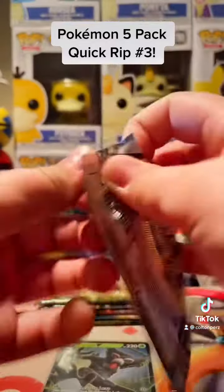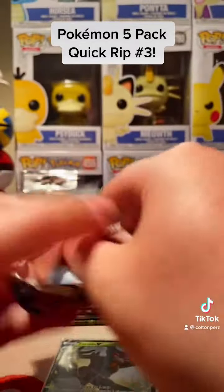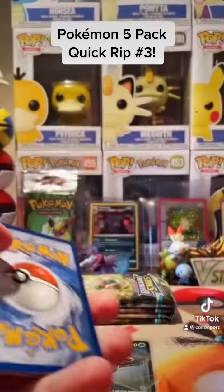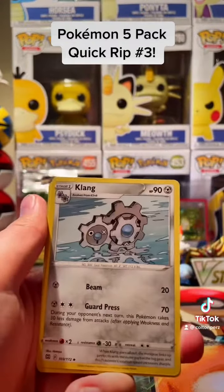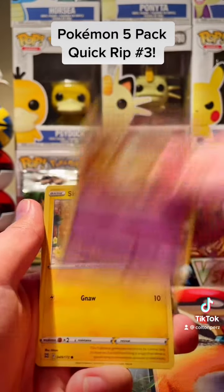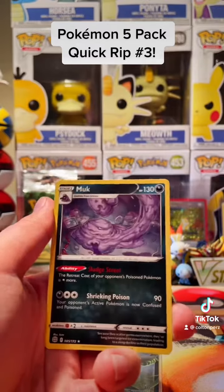Next pack. Beautiful Jamin artwork. What can we get in this one? So many possibilities for some amazing pulls inside of this box. We're just now getting into this Pokemon box. We have another V-Star Marker, Kling, Cynthia's Ambition, Torkoal, Halucha, Milseri, Shinx, Impidamp, Golet, Vibrava, and a Muck.